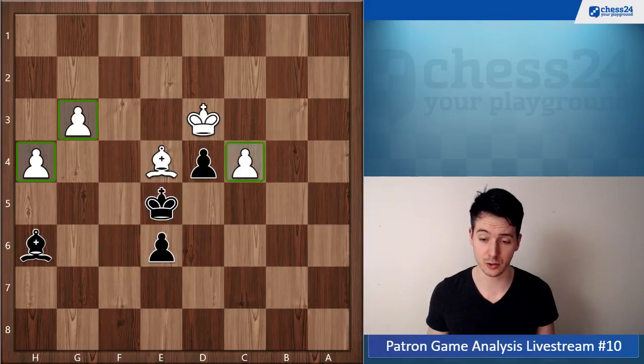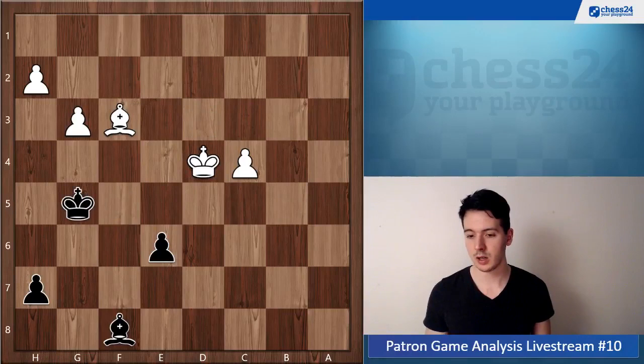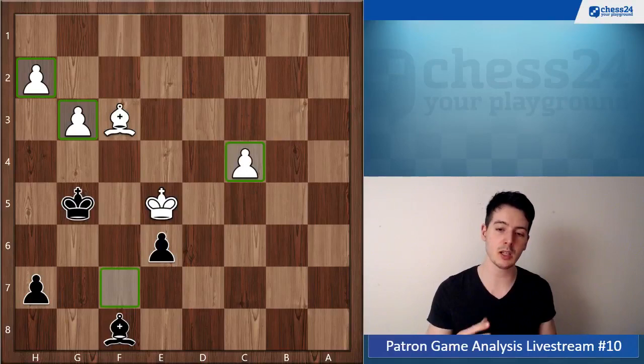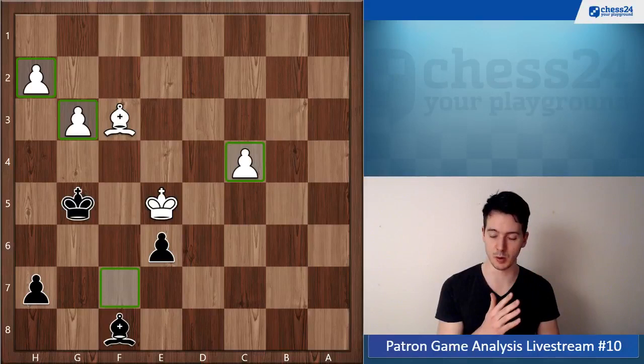White has two pawns here and also still this one, so this is completely lost. And if you play King f5 to go after this pawn, white just takes on d4 and even plays King e5. I think even if your king was on f7, this position would be lost because white can create two passed pawns and your bishop cannot stop them both. In general, in opposite colored bishop endgames, positions with two extra pawns are actually drawn if the bishop is on the same diagonal as both pawns — but here that is not the case.